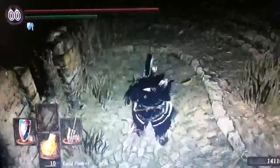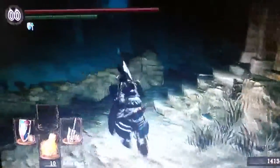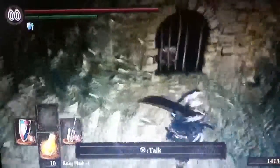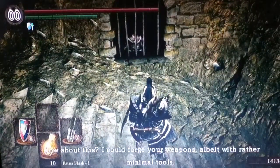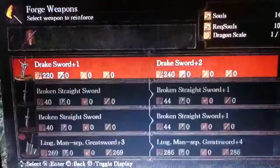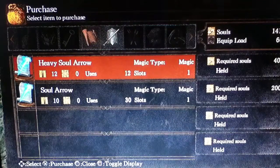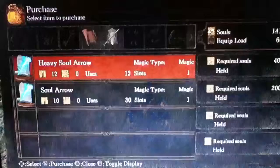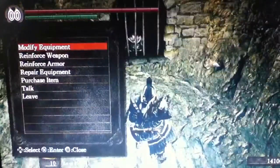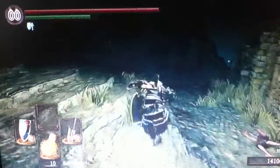Otherwise you can't do any damage to them and they'll just keep infinitely attacking you. There's somewhere that someone sells you one, but I'm not sure. Maybe it's this guy? He's a blacksmith or something. He doesn't have the items I need — he doesn't have the cursed items, the items I need to be able to attack cursed ghosts and stuff.